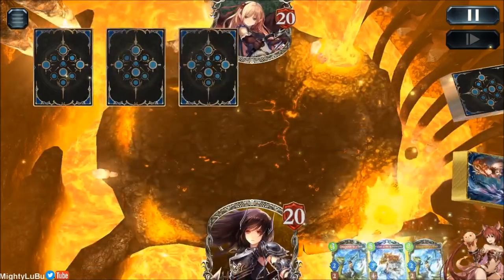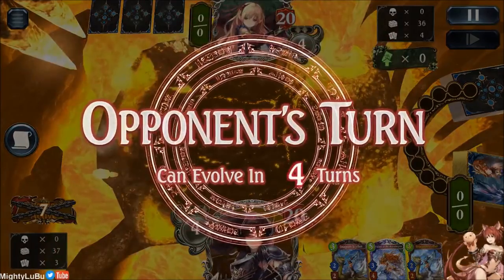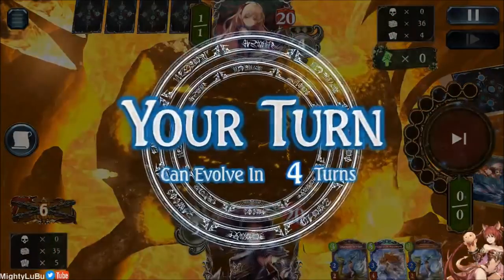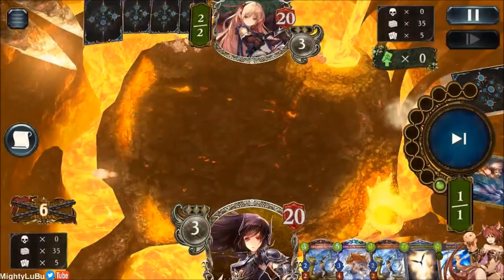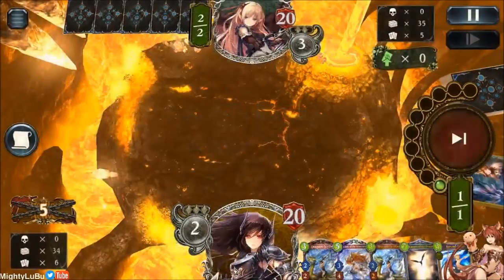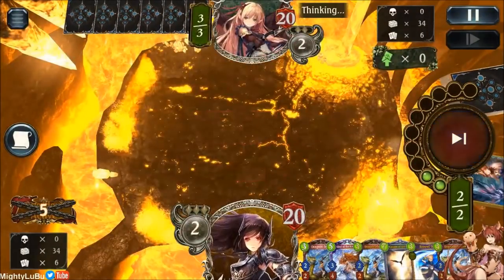This match, this guy — I mean we even drew ramp early on so we kind of struggled. It was a little hard to stabilize, having at least some type of pressure. Because usually having your two drops they can help remove some of those fairies in the early game. But we didn't have really anything.